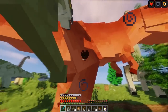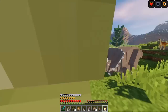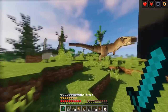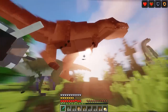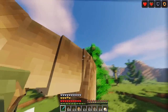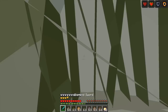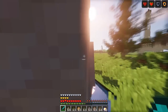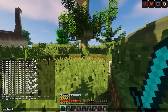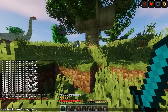Oh ini harusnya nyerang nih - wih, aku diserang temen-temen! Nyerang-nya baru sekarang ya. Ini juga nyerang - kita hit beberapa kali dulu, baru mereka nyerang ya temen-temen. Gue dikroyok gini! Kita coba enchant aja - fire aspect sama sharpness.